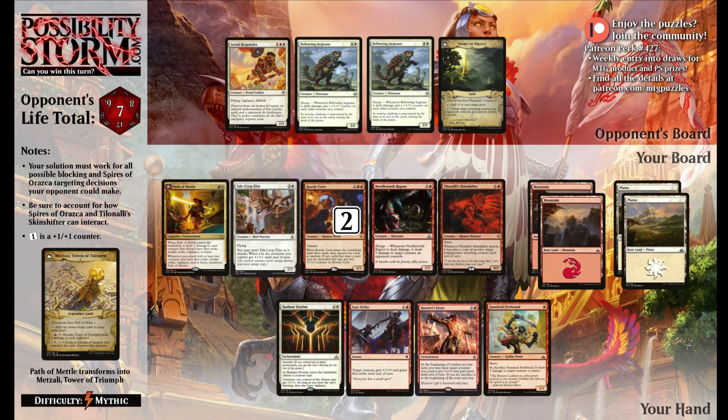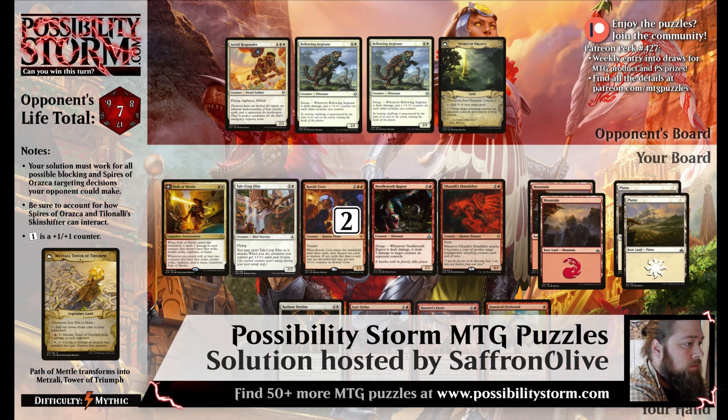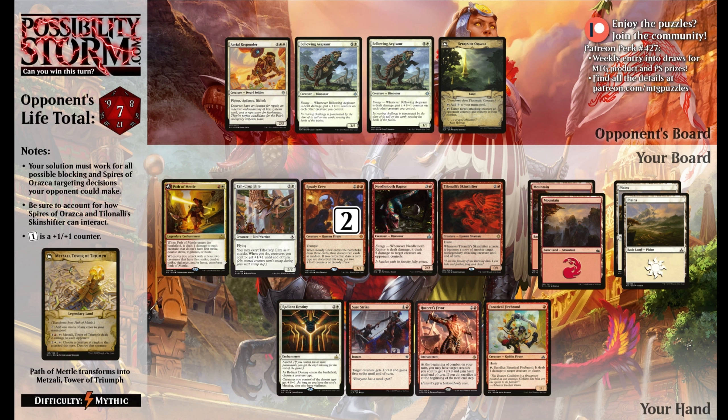Hello everyone, it's Seth, probably better known as Saffron Olive, and it's time for another PossibilityStorm.com puzzle. This week we have not just a PossibilityStorm.com puzzle, but according to the PossibilityStorm crew, this is the single hardest puzzle they have ever produced in the history of the series. If you're interested in checking out the Rivals of Ixalan season of PossibilityStorm, make sure to head over to their Patreon.